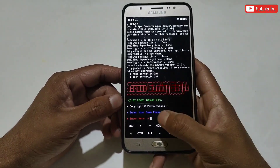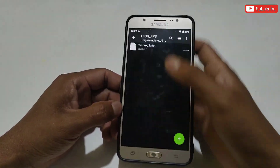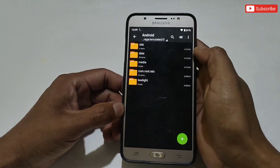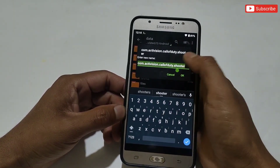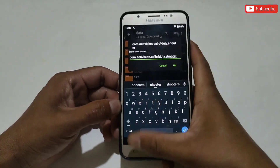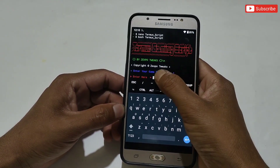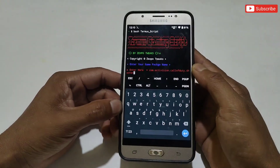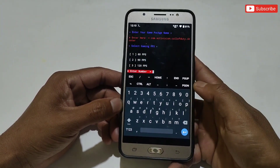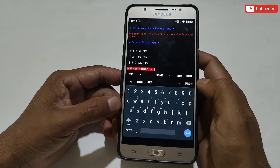First we need to add the game package name. To get the package name, go to internal storage, then Android, then Data — here you can see the package names of all apps. Simply copy your game's package name, go back to the Termux app, paste it, then tap Enter. Now select tweaks and scripts according to your needs, or you can follow my steps.